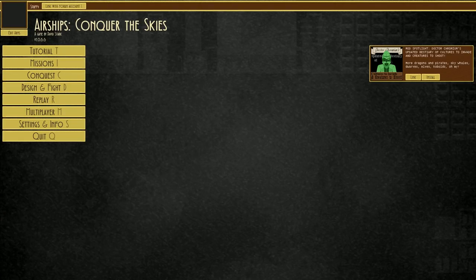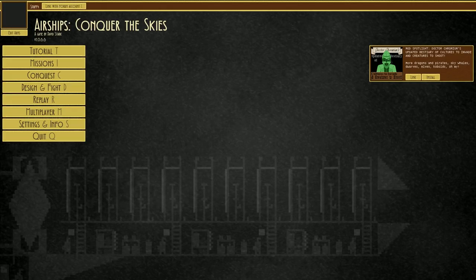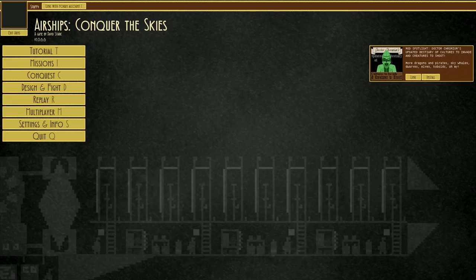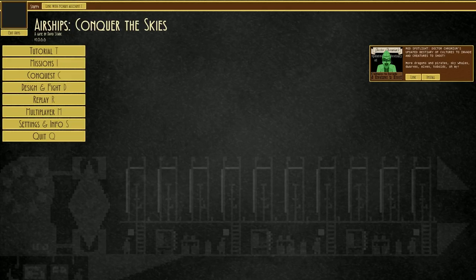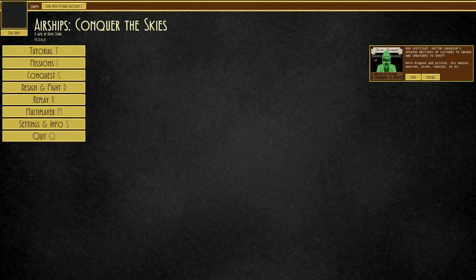Can buildings fly? We sort of answered that in the previous airships video where we pick them up via the tethering system and harpoon gun and move them around, but they weren't flying under their own power. However, is there a way to make a static defense move around? You can ram it, or use mods that allow building static defenses with suspendium bases, but in the stock game with no mods, is there a way to do it?